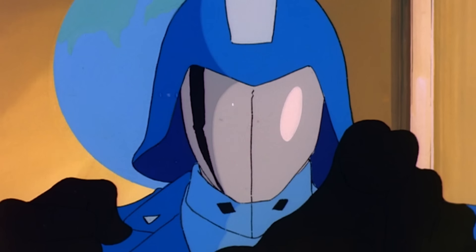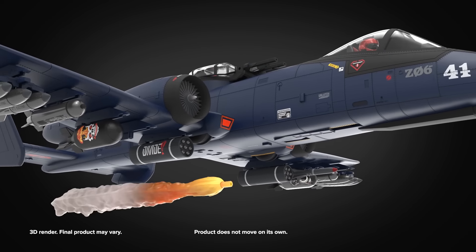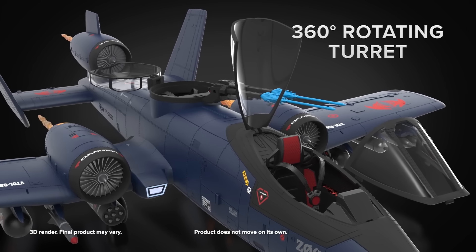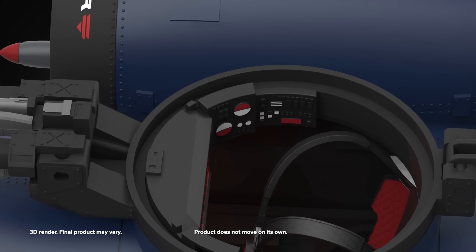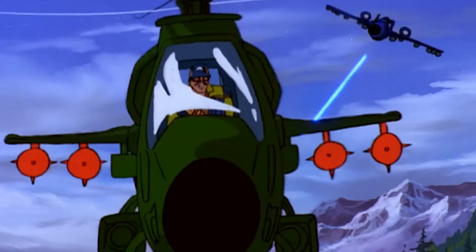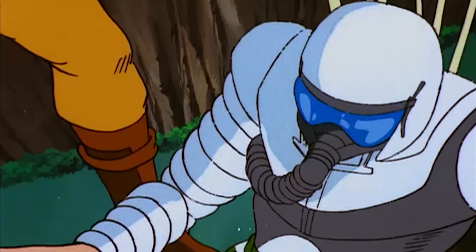Ahem. Personalize each Cobra Rattler you fund with its own customized loadout of weapon accessories and blast effects. But wait, that's not all. The air-to-air defense turret, which rotates 360 degrees, features its own articulated control stick and light-up HUD display for targeting those pesky attack copters. The twin cannons pivot up and down and are perfect for putting holes in G.I. Joe parachutes!